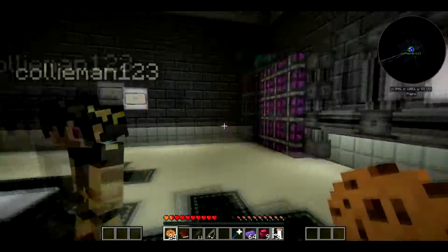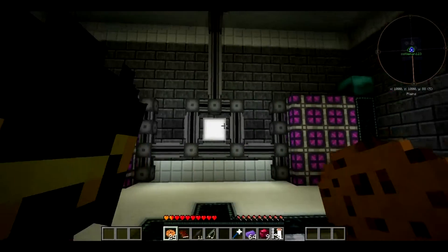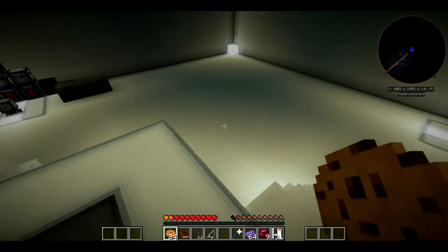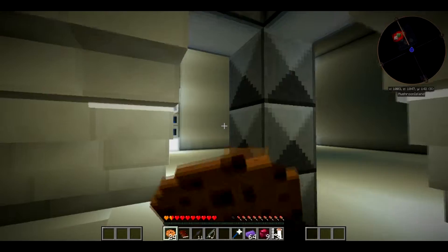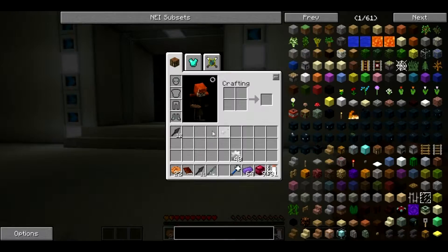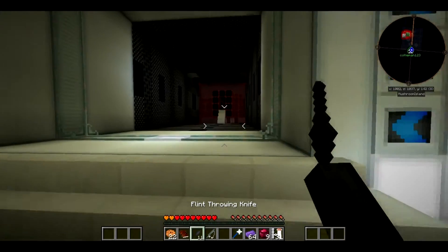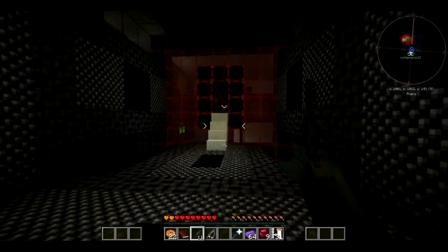I wanna know where the hard drives are. Probably under here. I wanna go in here. We will in due time. Okay Nick, let's go kill monsters. Where are we going? To the place I loaded in. So we're going to this place. We don't have any torches though, so there's no way to stop them from spawning.